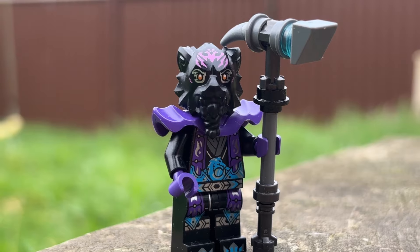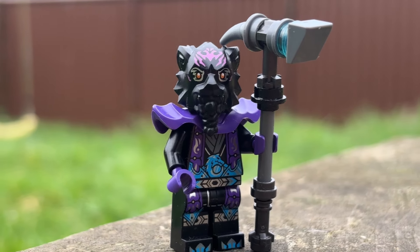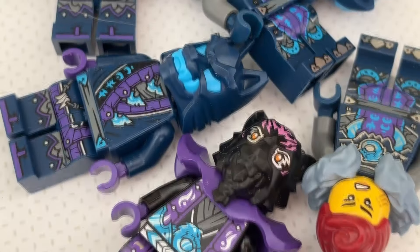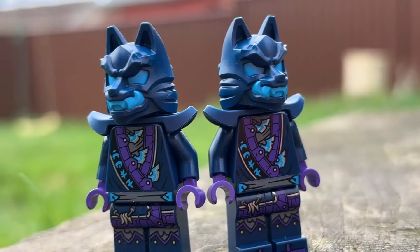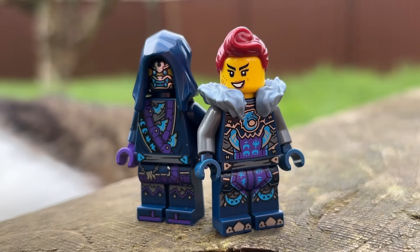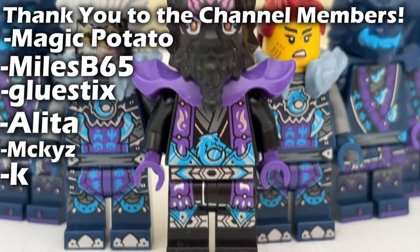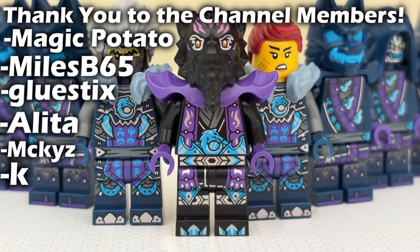Still, this is an absolutely incredible minifigure that does a really good job at conveying the danger and viciousness Lord Raz and his army have to offer. Overall, I absolutely love the designs of this villain faction. The LEGO designers did a really good job at painting these guys out to be intimidating as hell. They have some great original molds like the wolf mask piece, and they use colors really well to make a very uniform looking army. And when that color scheme is broken from, it's done with actual artistic reason. I love these designs so much — what a great villain faction for Season 2. See you soon!